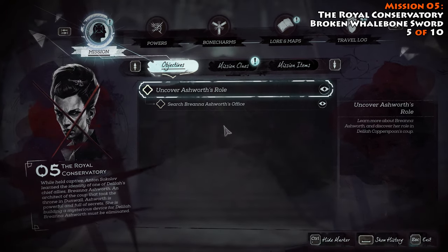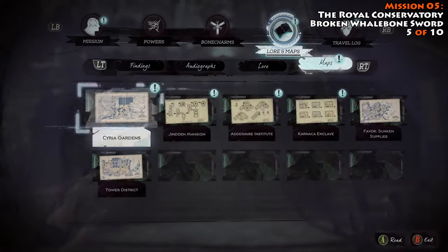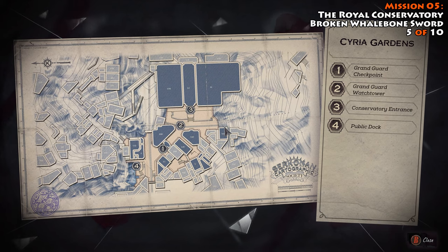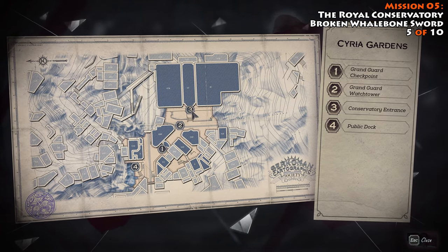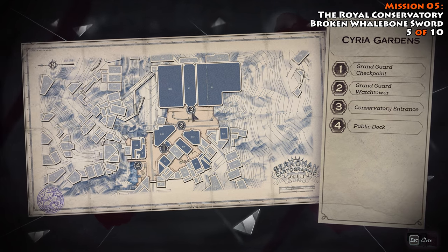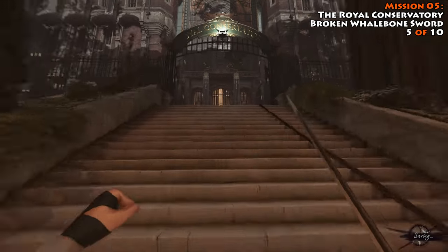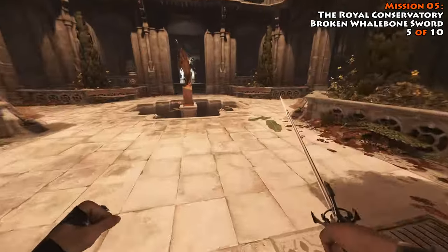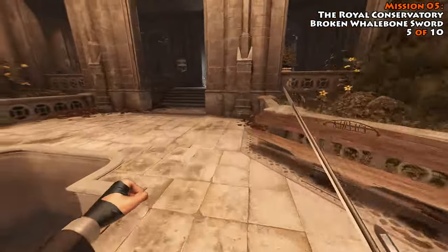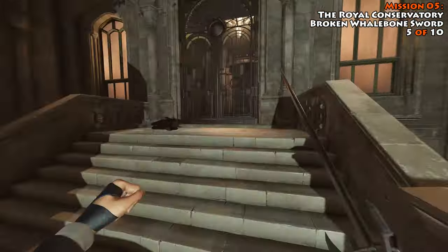Our next stop takes us out to the Royal Conservatory on Mission 5. Once you get out here, you're going to need to make your way all the way over to the entrance to the Royal Conservatory itself, which is marked as number 3 on the map. You start down here at the docks, you just need to make your way up through this wall of light, past a watchtower, and then up to the entrance, which is where we are right now. Once you do get up here, you're going to head inside these gates, deal with a dog on the floor, and a couple witches out front, and eventually make your way inside.